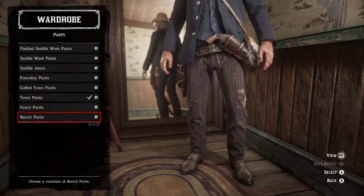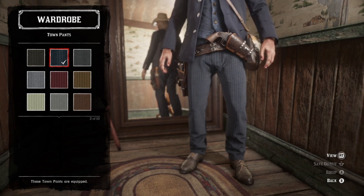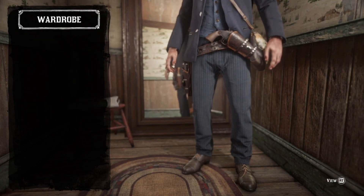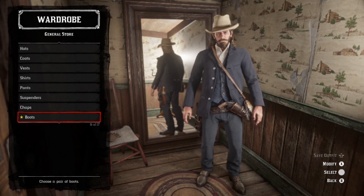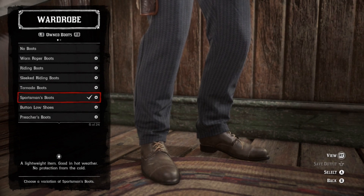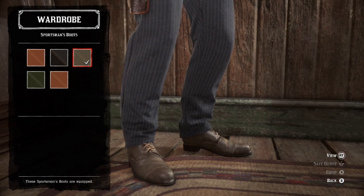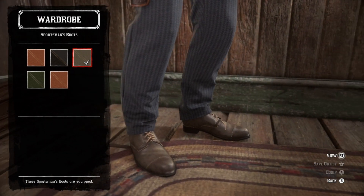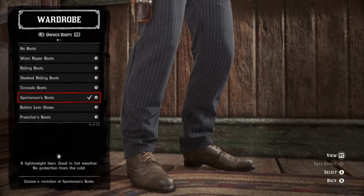Moving on to pants — the town pants, as they're about the only ones that come in a dark blue pinstripe. They just really work for the look. I'm gonna say, this is one of the most accurate outfits I've done yet. No suspenders, because we're not gonna see them. No chaps. For boots, the sportsman's boots — I don't think I've ever done these on the channel — in a weird off-chocolate brown. Those are about dead on.